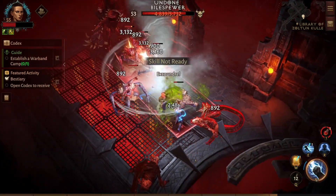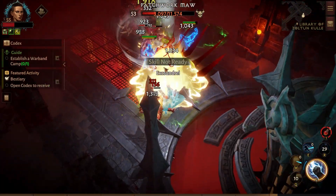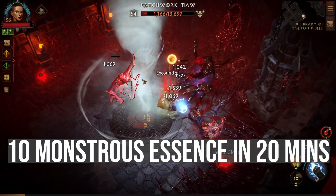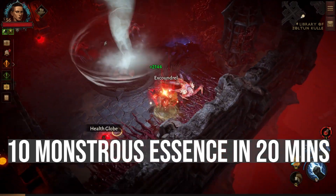It's just such a great place because you have more chance of finding rare and super rare mobs. There we go — 10 monstrous essences.